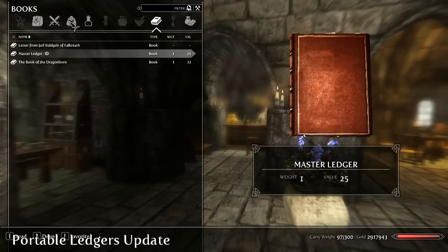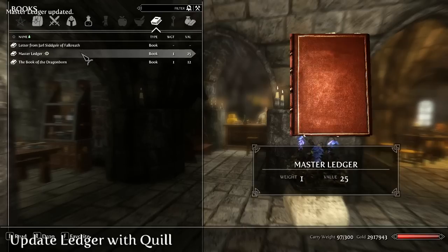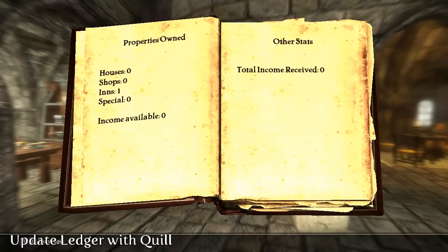The most immediate update, which might even come out today, will include portable master ledgers so you'll be able to view your stats at any time. The author may also change how gold collection is handled, and it would be great if you could pay a courier a percentage of your total income to collect your earnings and deliver them to you or your player home every week.